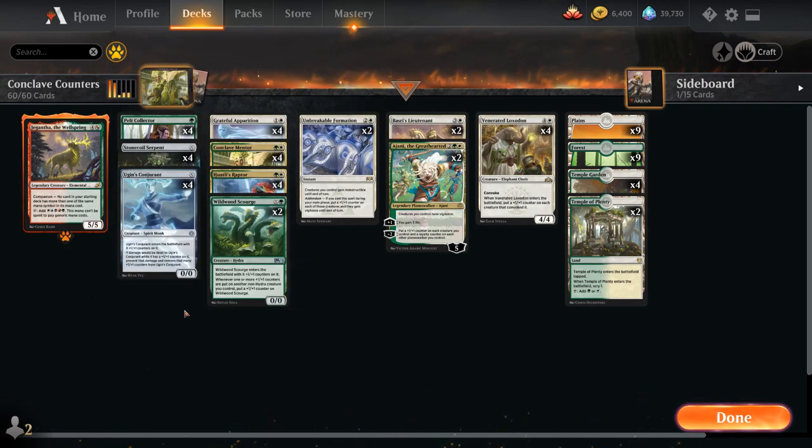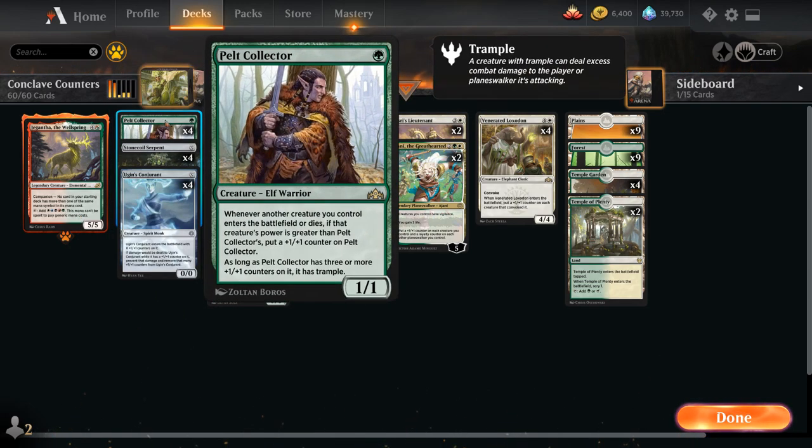At one mana we get to play Pelt Collector, an amazing one-drop in this deck — a 1-mana 1/1 that gets a +1/+1 counter when we play a bigger creature or a bigger creature dies. Once it has three or more +1/+1 counters it also gains Trample, which is great for trampling over any chump blockers.